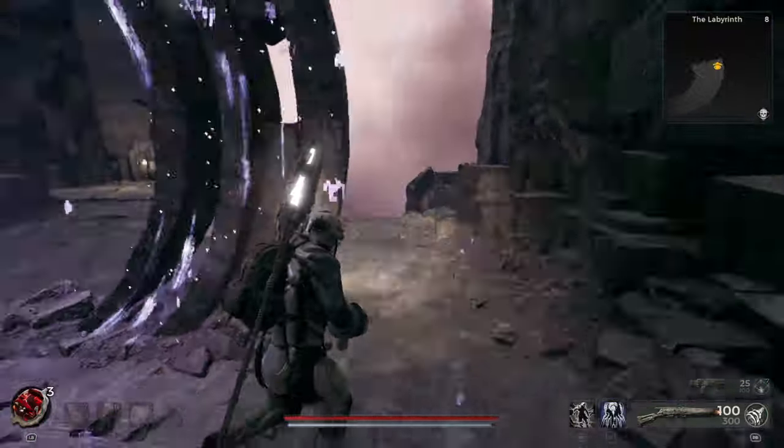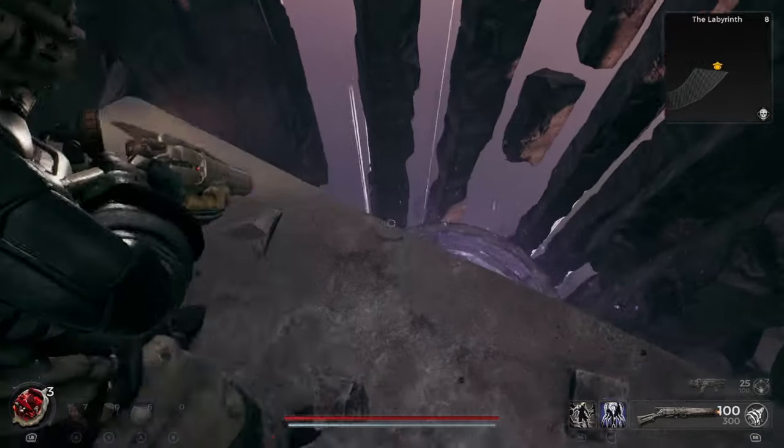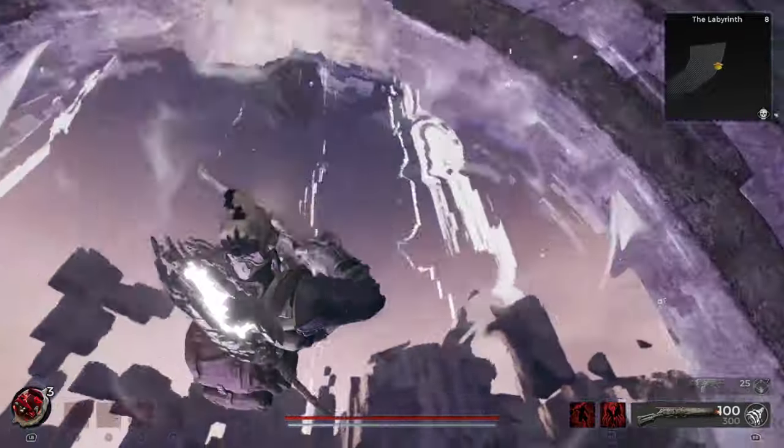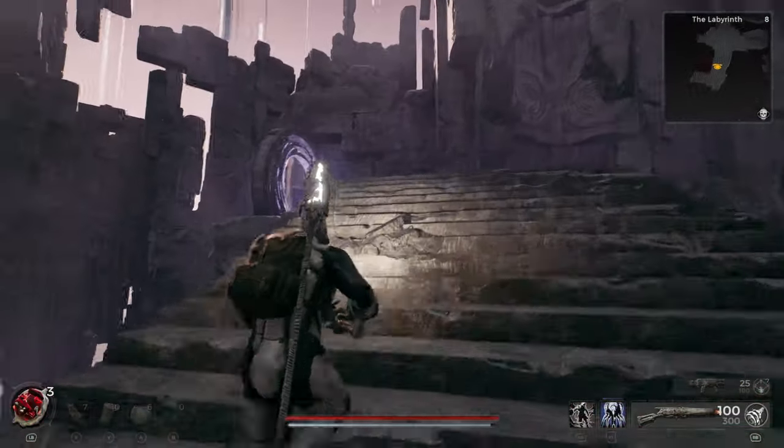When you get here, turn around. Don't go over there — that's a bad guy. If you look down there's another portal, then you're going to want to go through it. When you get over here you're going to have some enemies you got to fight.